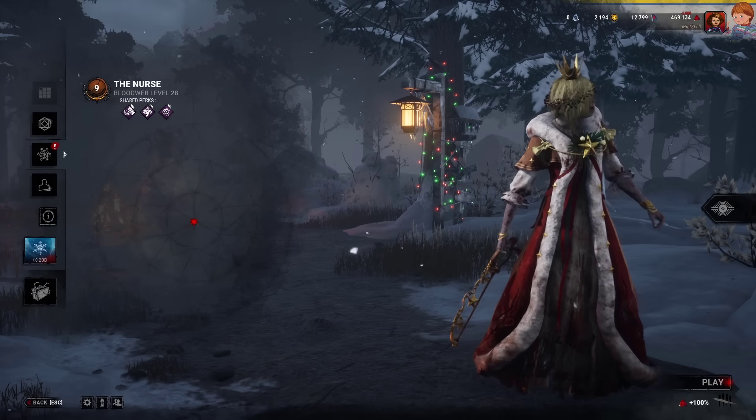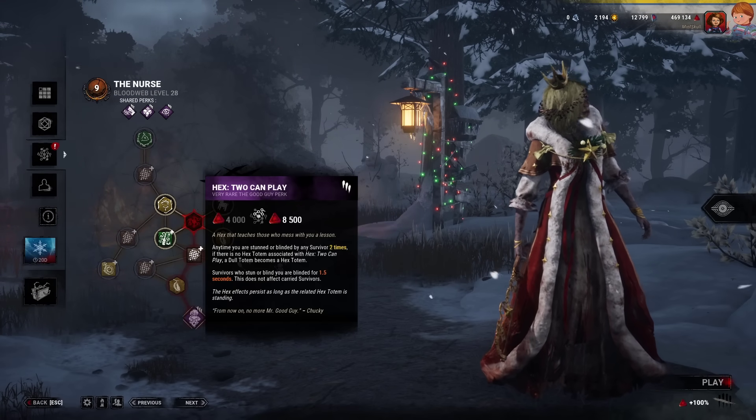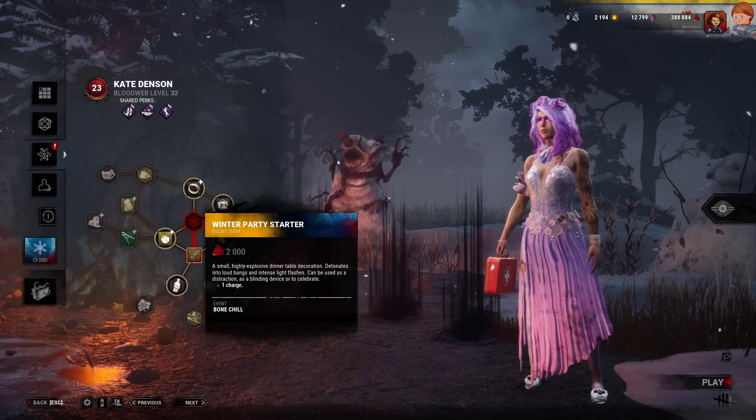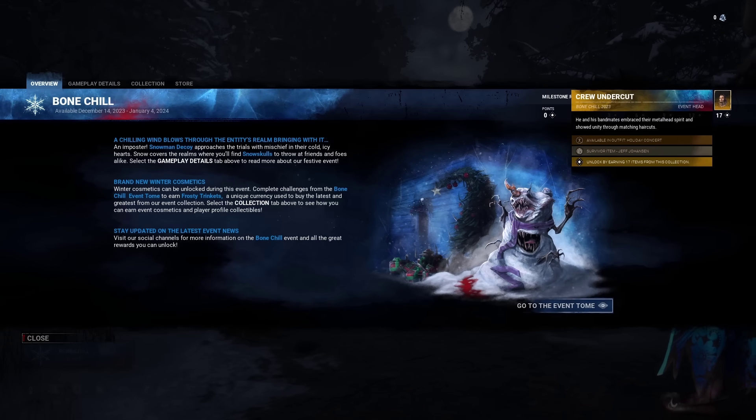Sadly, there are no special offerings unlike in the Halloween event, and the only time-limited thing you can get are winter party starters for survivors, so if you're a killer main, expect nothing new in the blood webs.